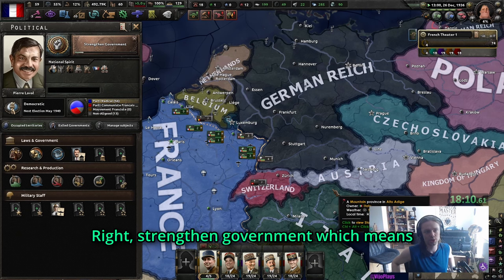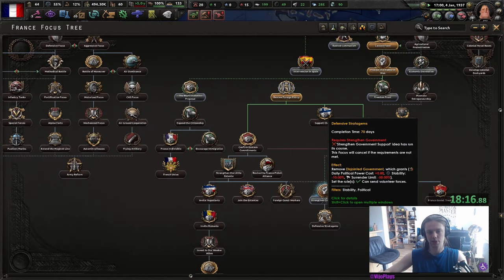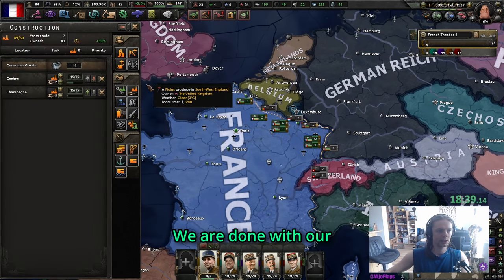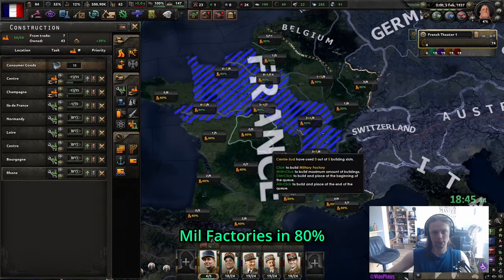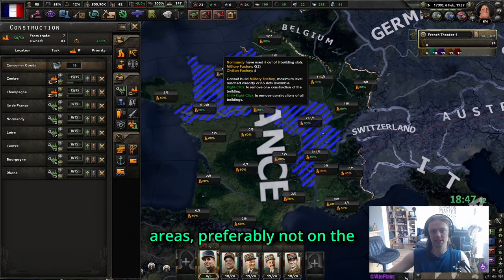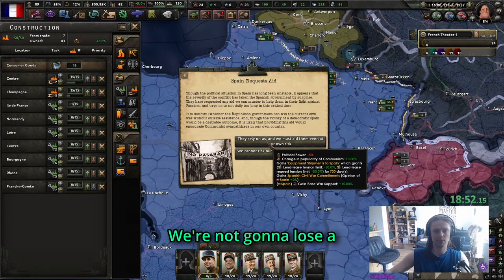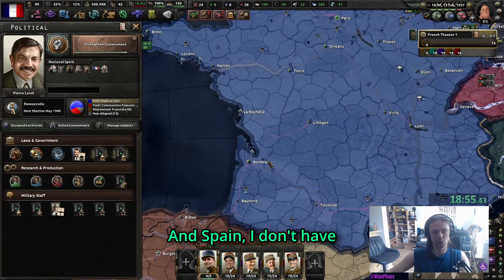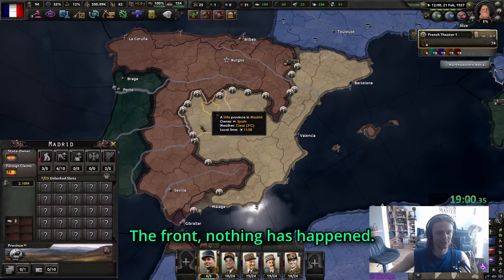Strengthen Government means in one year we're going to lose our defensive stratagems. We are done with our civilian factories so I'm going to pump out military factories in key areas - preferably not on the front because we're going to lose a few tiles. Spain, I don't have PP so you're on your own, but you've got this. The front - nothing has happened and we've lost nobody.